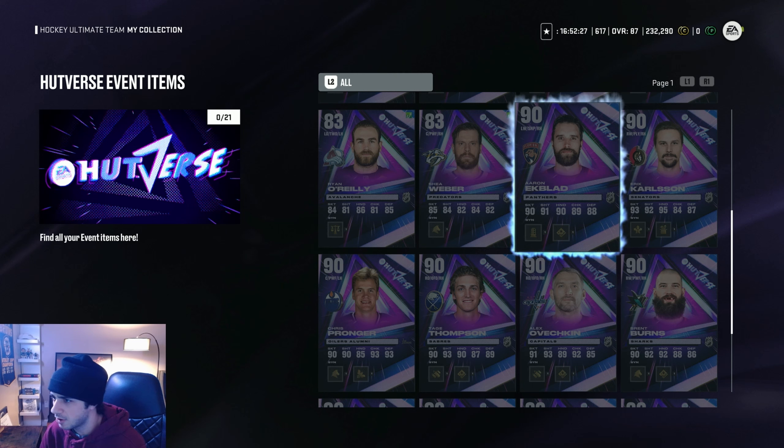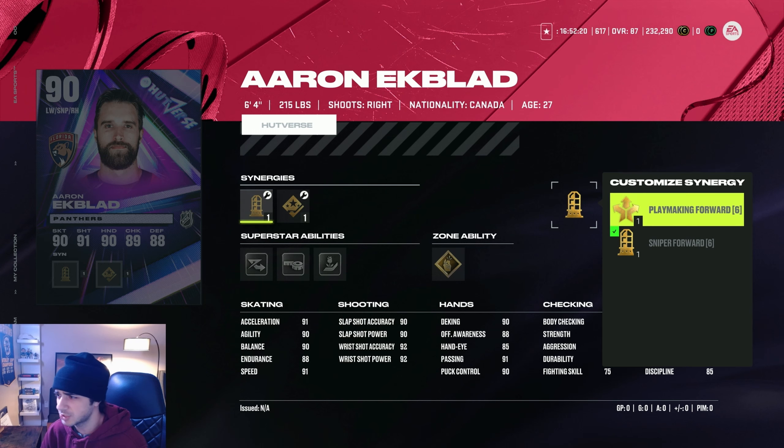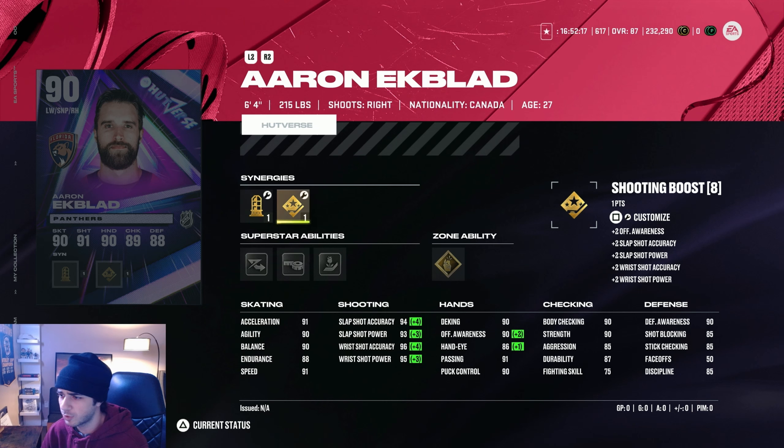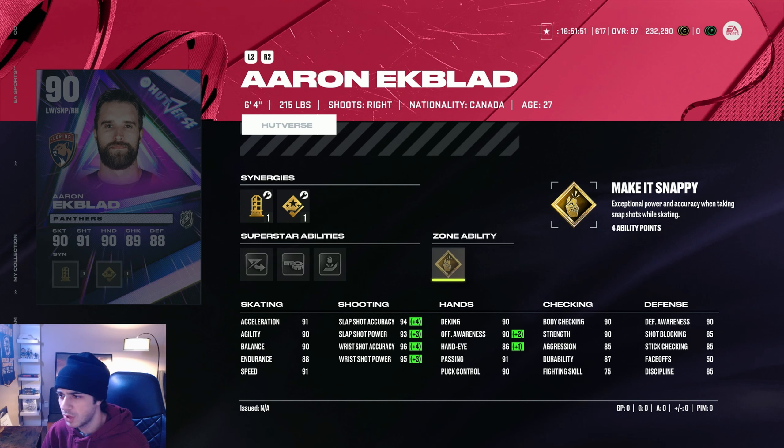Starting with the Aaron Ekblad card — he's 6 foot 4, 215 pounds, really big, and has 91 speed in Excel. Sniper forward synergy with shooting boost will bring his wrist shot accuracy up to 96. He has elite edges to help his skating, beauty backhand, which is really dope, and gold make it snappy — a great ability for only 4 AP. He has 90 D awareness, 85 stick checking, 90 body checking, so he's more of a power forward sniper style. Pretty dope card.